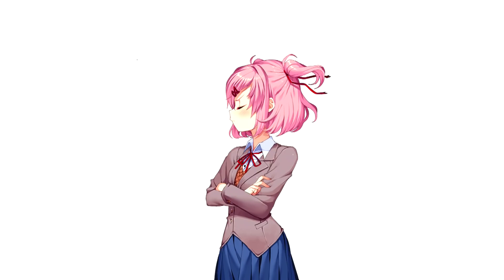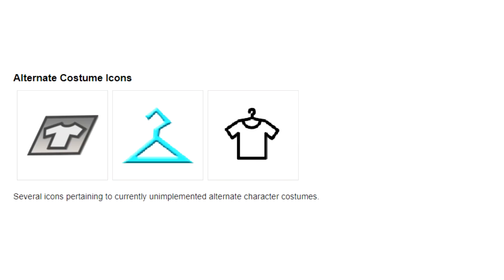Unused Yuri and Natsuki Expressions, Doki Doki Literature Club. This is another pretty basic one — just some unused expressions from two of the characters. The one for Natsuki was actually removed in one of the updates, although the creepy ones for Yuri stayed for whatever reason.